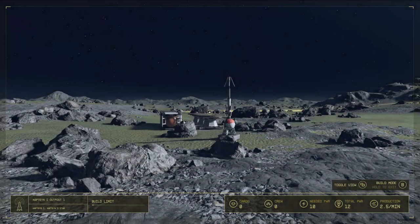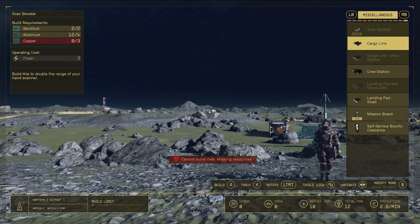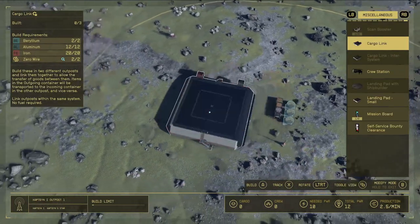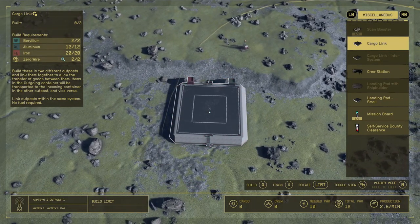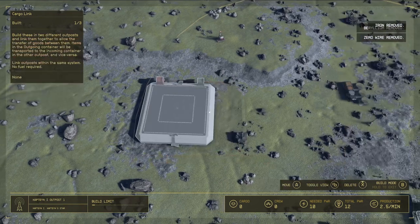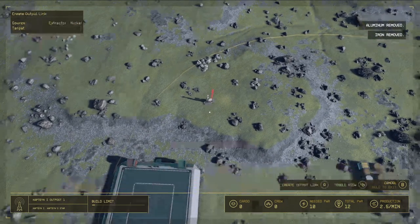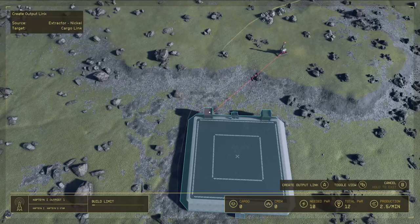Going back to linking resources — you have to look at the resources in the direction they're flowing. We're going to have resources going not just from an extractor to a storage container, but from one outpost to another. You'll need to place a cargo link. If you're starting your first two outposts within the same system, you'll place the normal cargo link, not the inter-system one — that has a bit more upkeep. Once you're able to place this cargo link, you can send resources directly from the extractors to the cargo link, then tell it where to send them.